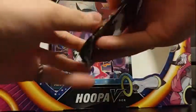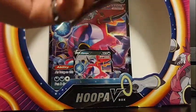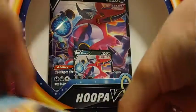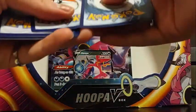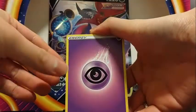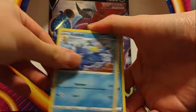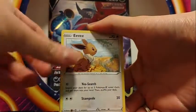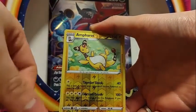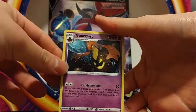Evolving Skies. We've got Psychic Energy, Zviolus, Nuzleet, Golduck, Psyduck, Eevee, Cutiefly, Pikachu, Applin — oh my god — Ampharos and Gorghite with Pandemonium.